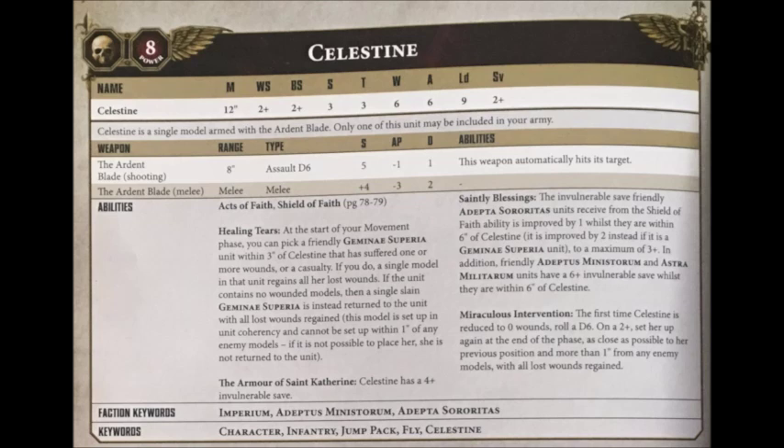She accompanies this mighty profile with some special rules. As normal she has the Acts of Faith special rule, and Shield of Faith which can be used to deny some powers. She has the Healing Tears special rule, which means at the start of your movement phase, if she's within 3 inches of her Gemini Superior, she can either heal one of them by one wound back up to their maximum of 2, or she can set up one Gemini Superior that was slain earlier in the game who comes back with all of their wounds intact. Pretty handy for keeping her bodyguards alive, although there is a small chance they might just get wiped before you even have a chance to use Healing Tears.